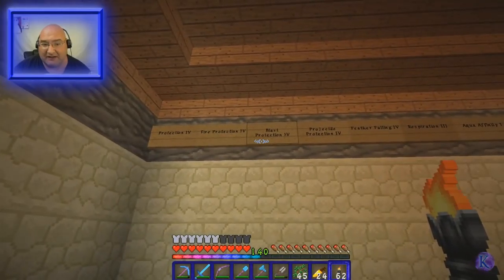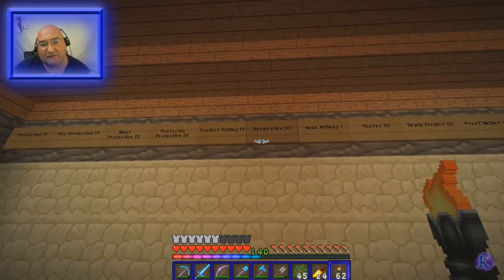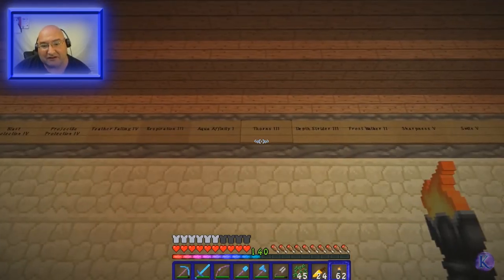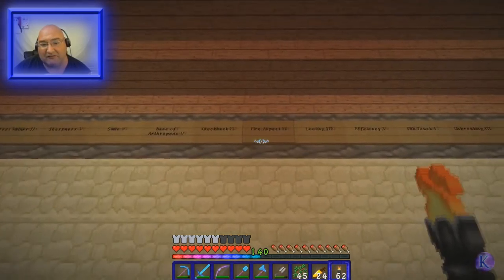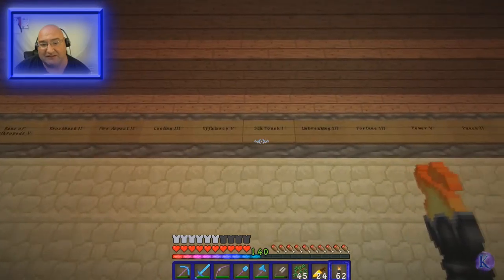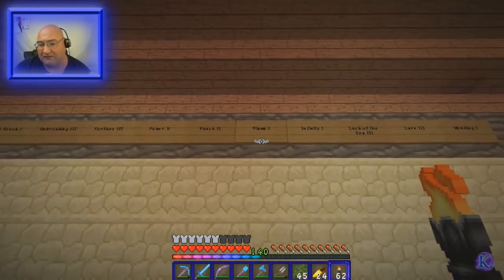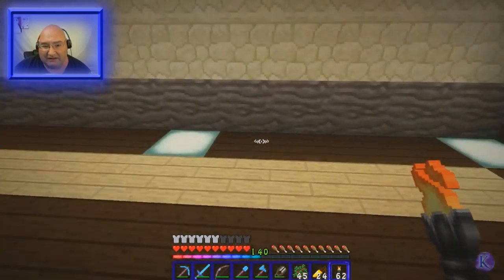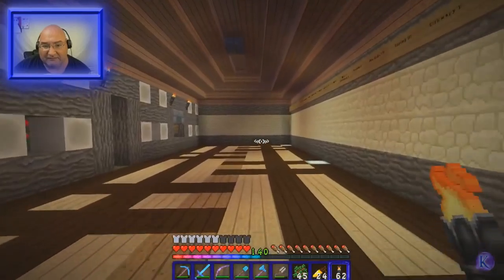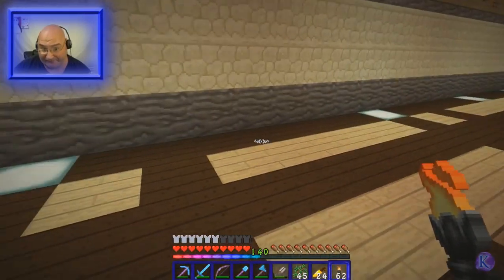I put my Protection IV guy there, Fire Protection IV guy there, Blast Protection IV, Projectile Protection IV, Fire Protection IV, Feather Falling IV, Respiration III, Aqua Affinity, Thorns, Depth Strider, Frost Walker, Sharpness, Bane, Knockback, Fire Aspect, Looting, Efficiency, Silk Touch, Unbreaking, Fortune, Power V, Punch, Flame, Infinity, Luck of the Sea, Lure III, and Mending — these are all the librarian villagers, the white coat ones, that I'm going to put in here.